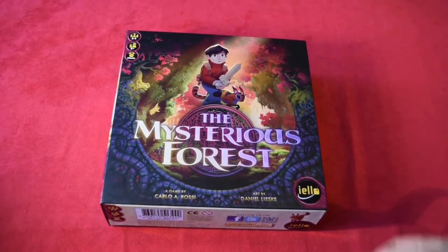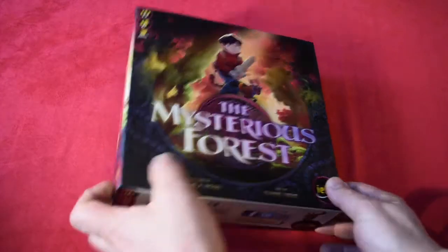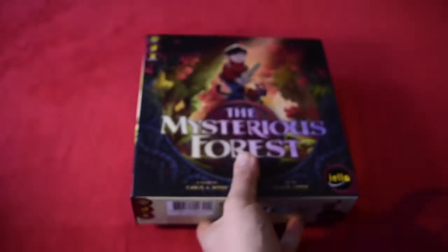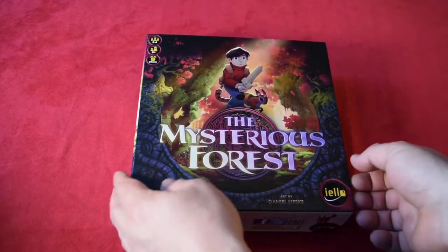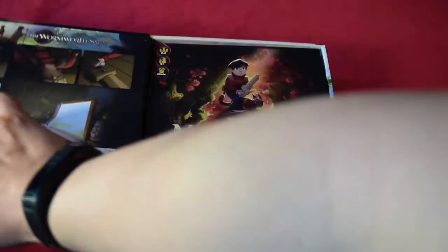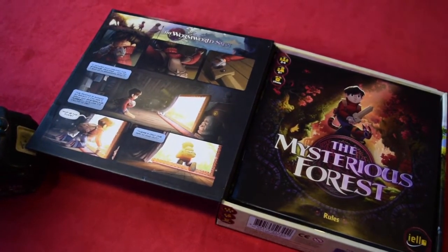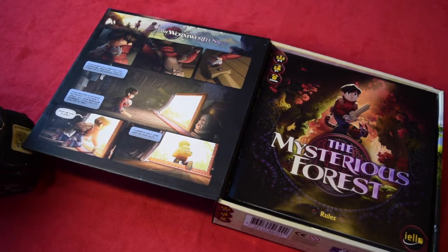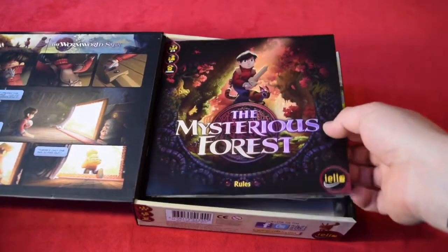The game is based on a digital comic book called the Worm World Saga. It follows a young boy on summer vacation who goes to his grandma's and discovers a painting he can go into — a different world to have an adventure. This is the premise of the game: you go into the painting and must memorize the equipment you need to take with you to succeed.